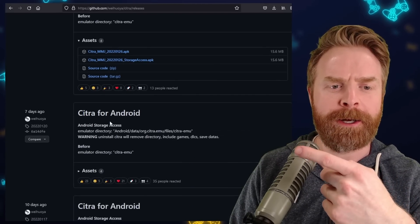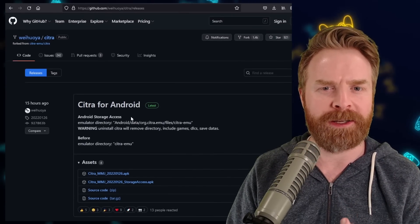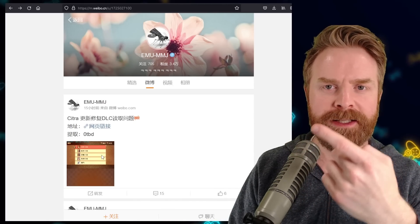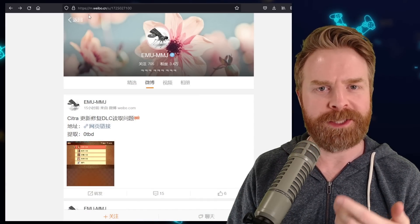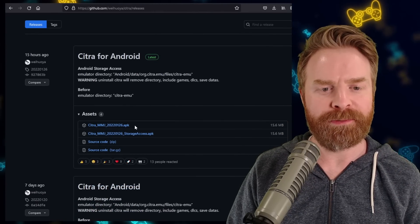Now if we take a look at the GitHub here, there is no difference in changelogs, so not all of the changes have been documented very well. Fortunately, on the creator's website they do list what exactly was added, and they say a DLC loading issue was fixed. So if you were running into DLC loading issues with your latest build, you might want to pick up this one. I'll leave a link in the description below, and there are two different versions here.